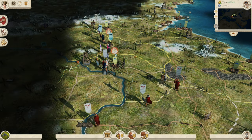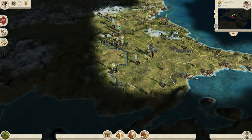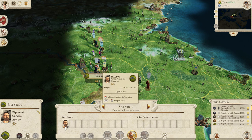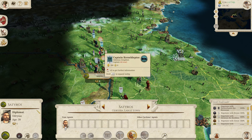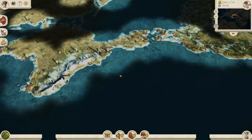The worst part is we don't even want Adrissia. We've tried to give it away — no one will take it. Adrissia won't even take back their own capital as part of a ceasefire deal, which makes no sense when they're getting destroyed. Why wouldn't you take your capital back for a ceasefire when you're losing so badly? Just ridiculous.